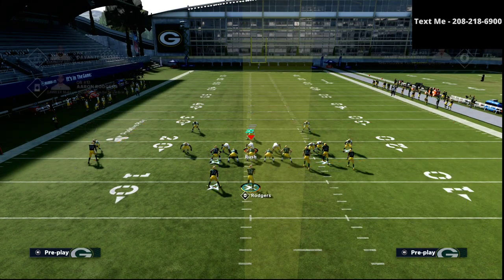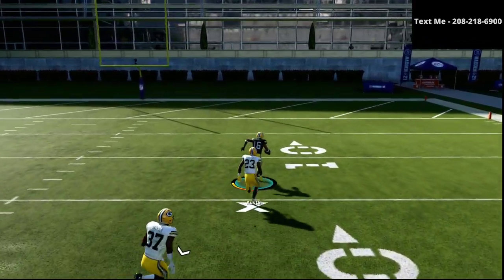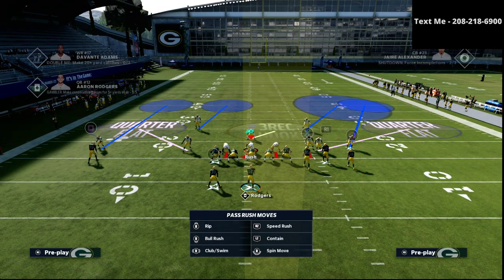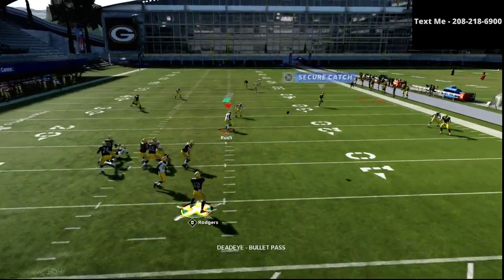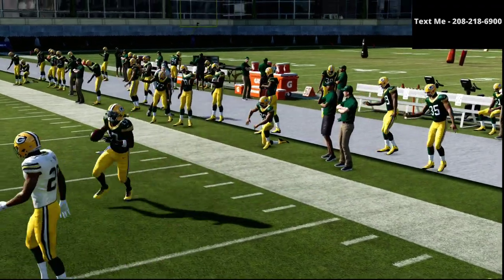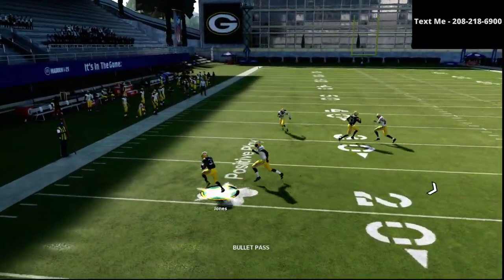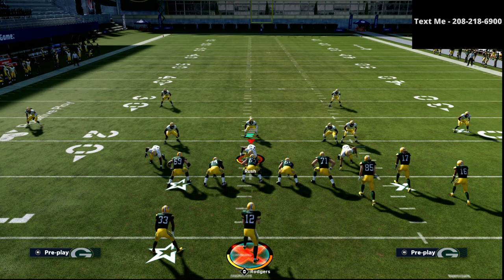When they go to match coverage, this play has a very simple beater. If they run Cover 4 quarters, it's essentially an automatic one-play touchdown on the right side. To adjust, the defense has to put a deep half on the field, and when that happens your out route becomes wide open. Regarding match defense specifically as it pertains to the flood concept, the running back route is really effective against match coverage as well — a nice little cut to the outside will consistently beat the defense. This is the hallmark of a Lombardi sweep: it forces the defense to adjust and do things differently than they normally would.